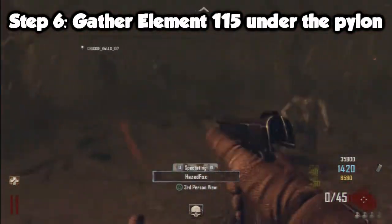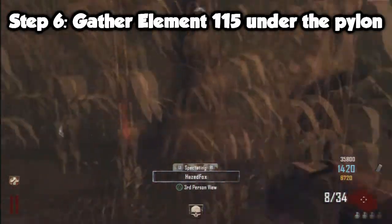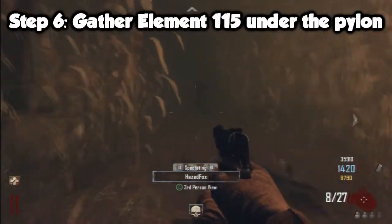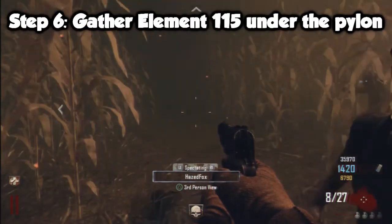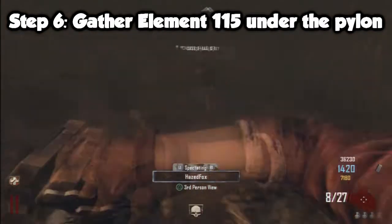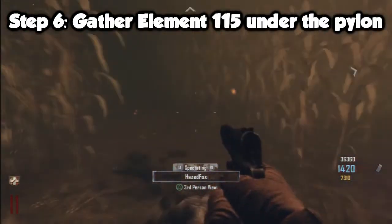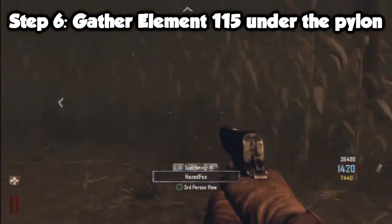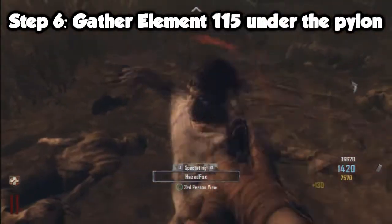Now you have to gather element 115 from under the pylon by killing zombies that come under it. There was some talk about only using explosives on the zombies, but that's not the case — we used all kinds of weapons and it worked. Once you finish this step, Richtofen will speak again.